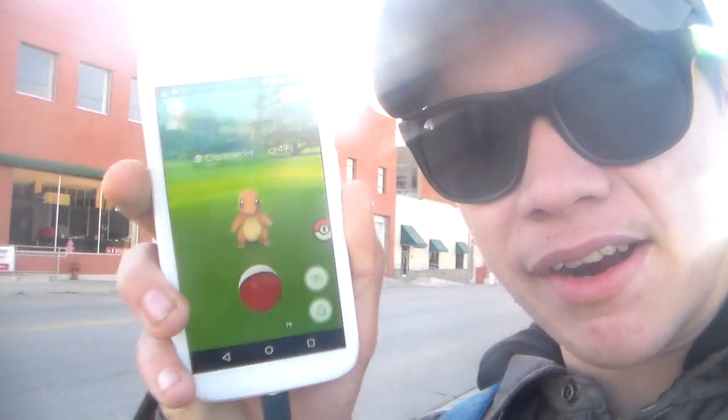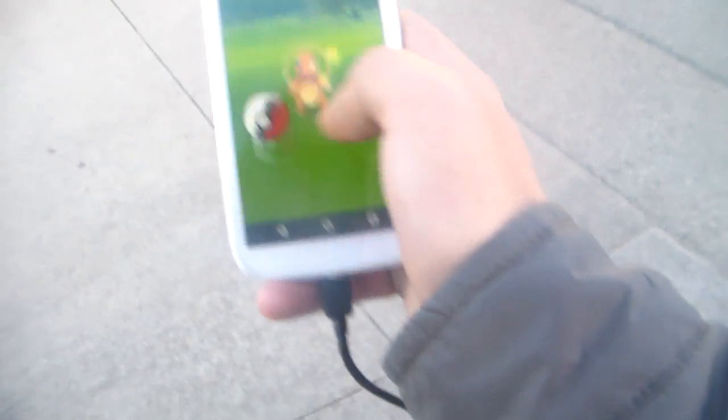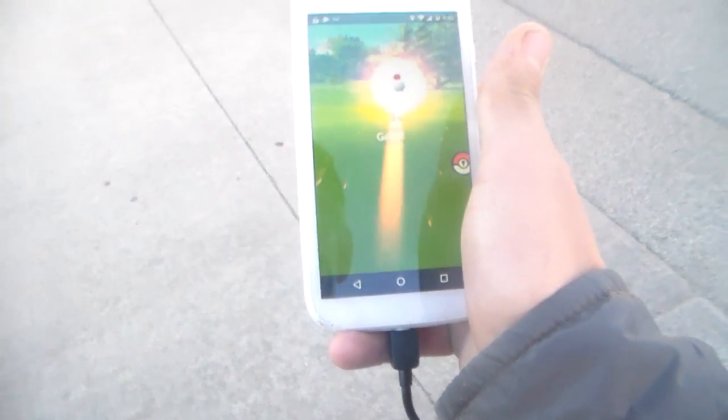We just found a Charmander spawn right here. The CP is 49. We've got Charmander. We've been walking around and we're about to hatch the two kilometer egg. We're close to the other one — it's an incubator. We'll put it in the candy.